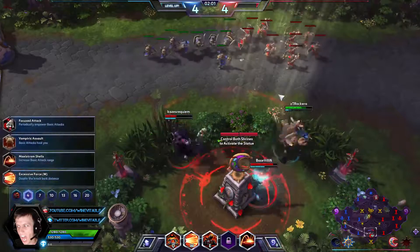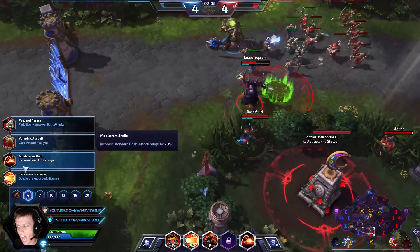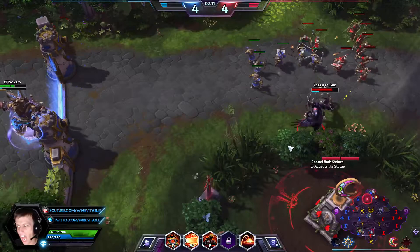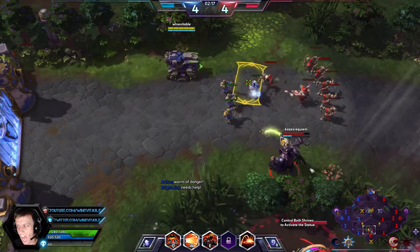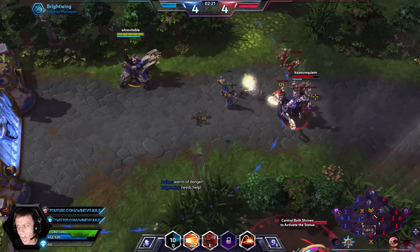Now they have a lot of sustain with Double Healer. I don't know why he's going in right there — you should just wait. Maelstrom increases your basic attack range by 20%, so he took all of that free damage. It didn't really do anything, especially with the Brightwing just sitting there healing. You don't want to go in like that. There's no need to.